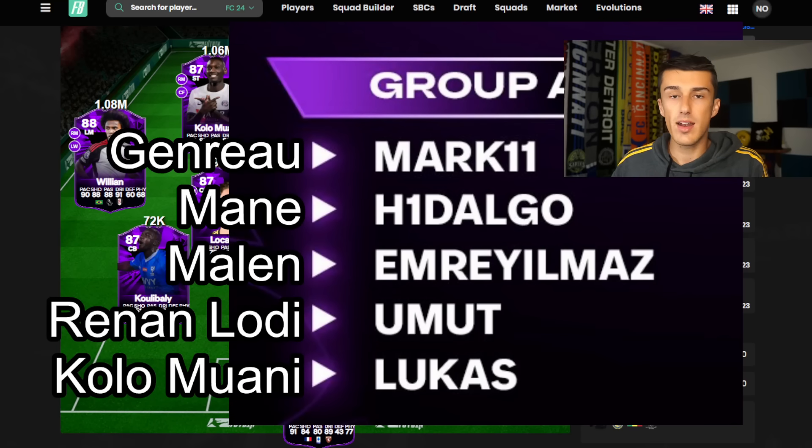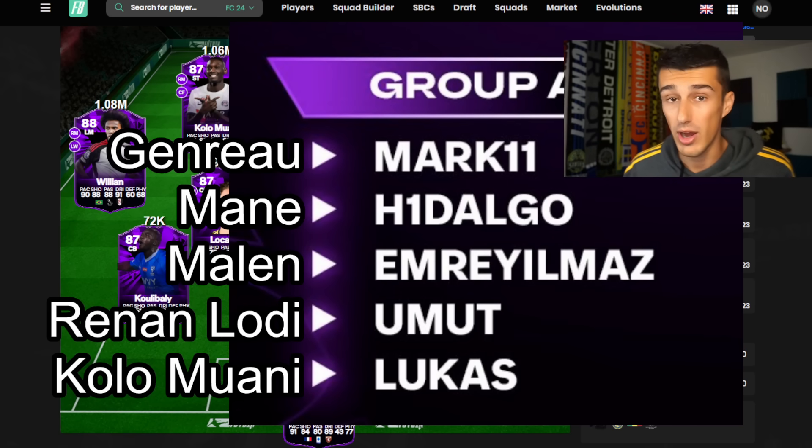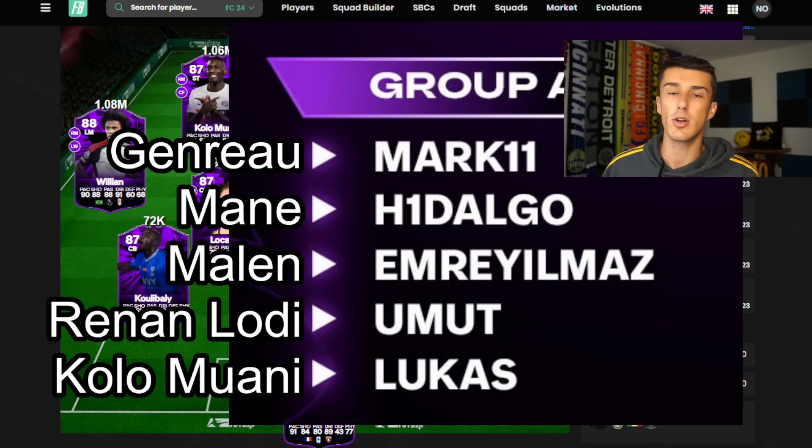Here are the players and their respective cards in the game. Mark 11 is Jean Rowe, which hasn't even been released yet — it might come in the mini release or as an objective later this week. Then you've got Hidalgo for Mane, Emre Yilmaz who has Daniel Mullen, Renan Lodi with Yumut, and Lucas has Kolo Mouani. Emre Yilmaz seems to be the favorite in this group, but Mark 11 has gone far in tournaments before, so he is a shout. Yumut is also a very good player.